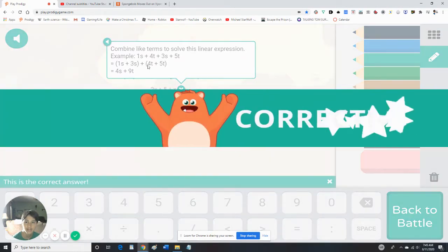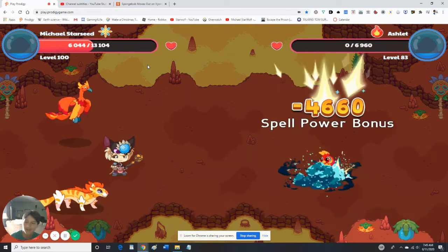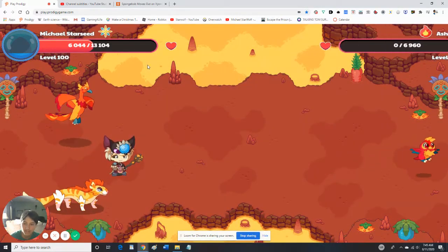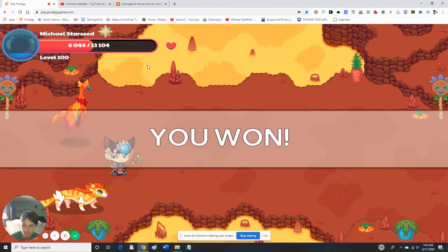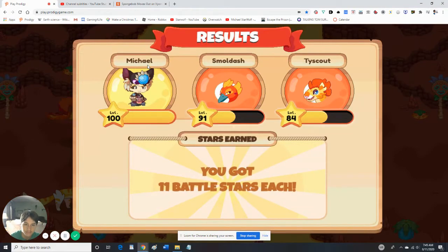I know these — combining like terms. I took pre-algebra for two years; if I wouldn't have taken pre-algebra for two years I wouldn't have known combining like terms. It didn't get in this game but it also taught me it.